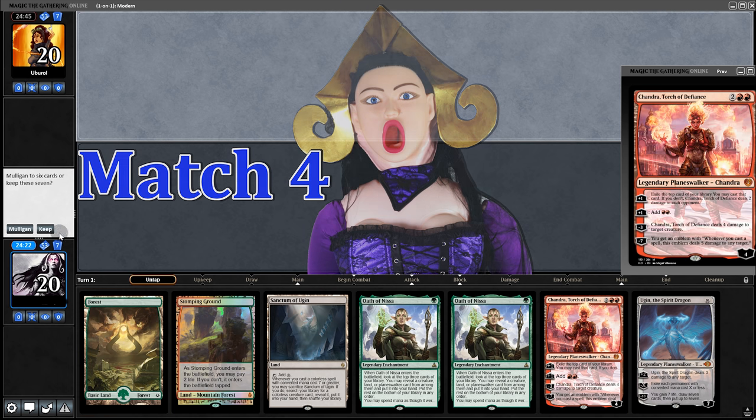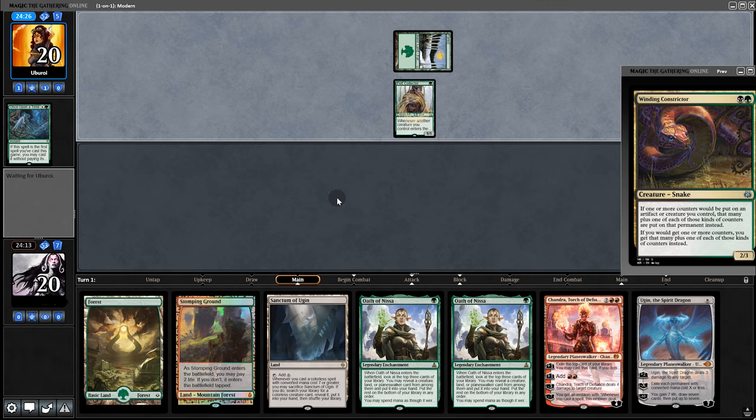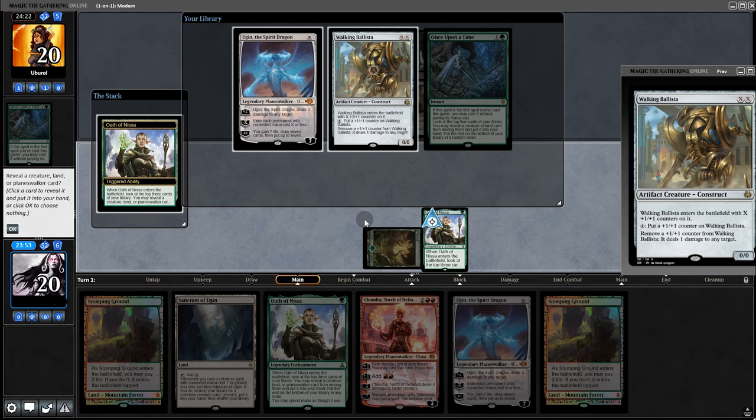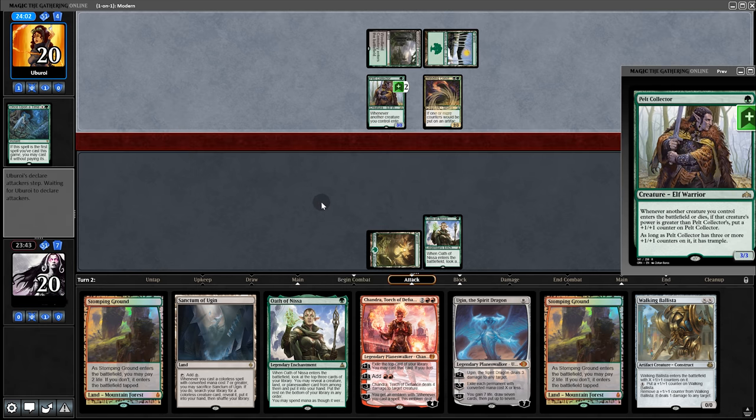Opening hand is a little underwhelming, but we'll give it a shot. Opponent plays Once Upon a Time, grabbing Winding Constrictor. If it's artifacts we could be in trouble. We go with Nissa, hitting Ugin or Ballista — definitely Ballista. Back to opponent, they play the Constrictor, making the Pelt into a 3/3. We pull a Grazer.